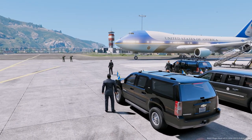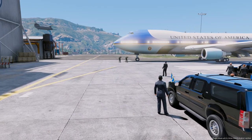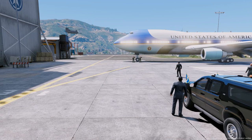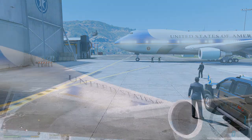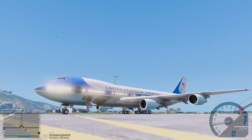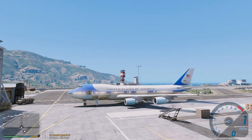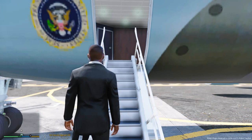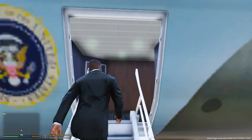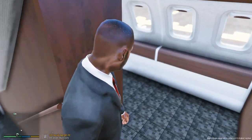We can just take a second look at the aircraft. Alright, we just dropped the doors so now the President can get on board and we are good to go. So let's go grab the President and get him on board, guys. Let's get aboard Air Force One and make sure everything is all ready for the President's departure.